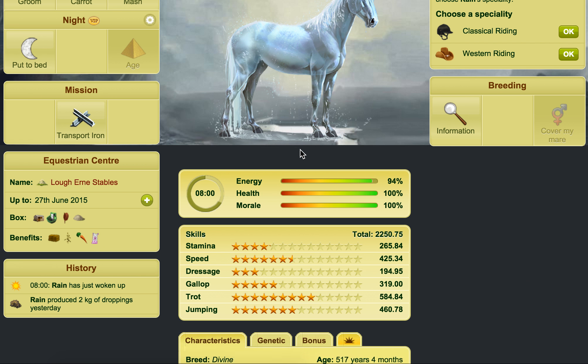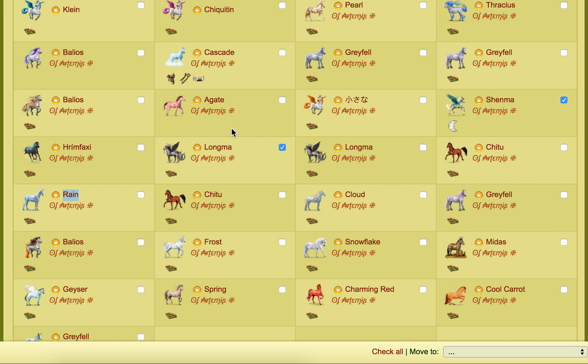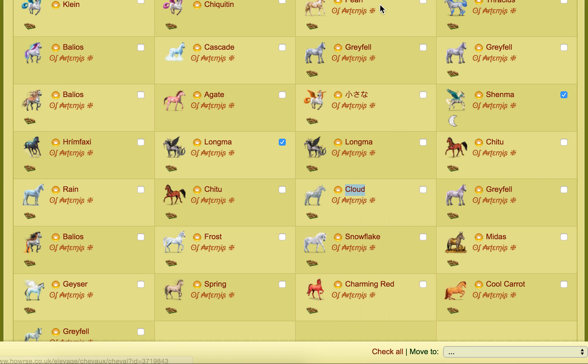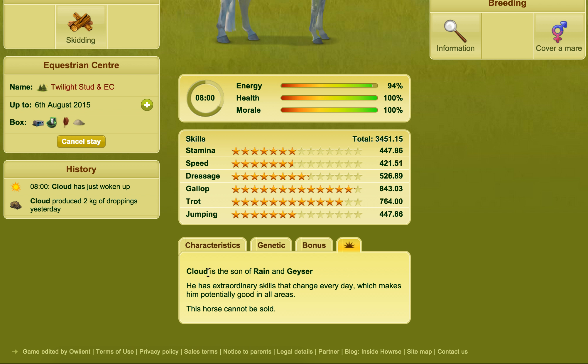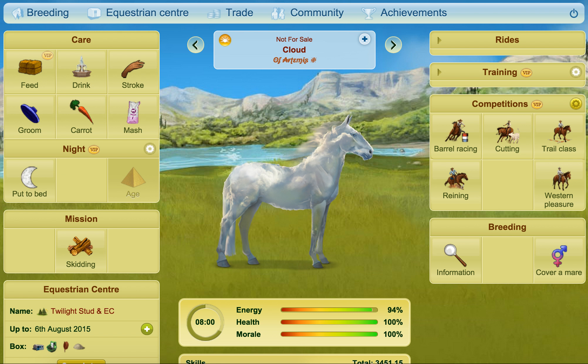Rain I think I bought out of the reserved sales. And obviously you can breed it to get Geyser from Cloud — I'll get to Geyser later. Cloud is the Son of Rain and Geyser — Cloud is the Son of Rain on Geyser. So that one I bred from those ones.